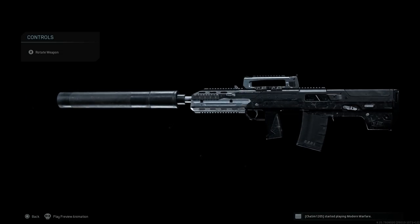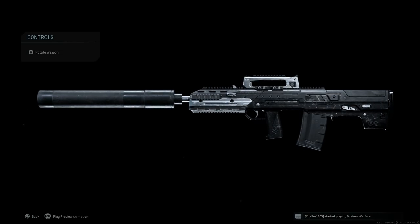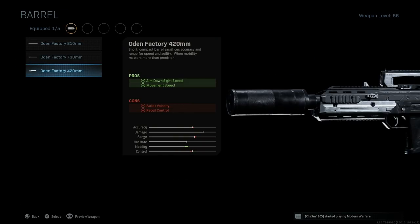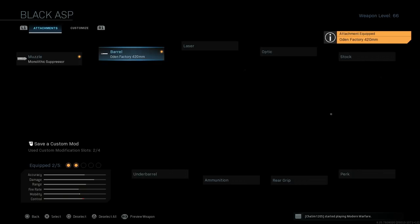The only issue with the Colossus is it's a huge suppressor — it's almost as long as the weapon itself — so it's not as low profile as the new monolithic suppressor. You're definitely going to stick out, specifically if you're trying to shoot through doors, as the suppressor may stick out. For the barrel, we're going to want the Odin Factory 420mm barrel. The pros are ADS speed and movement speed; the cons are bullet velocity and recoil control.